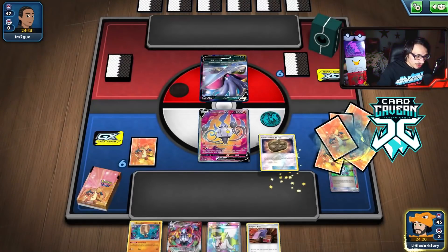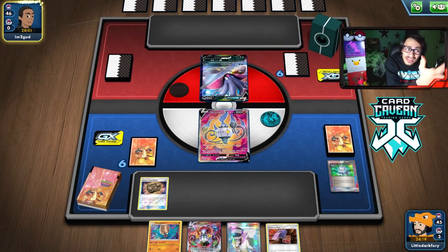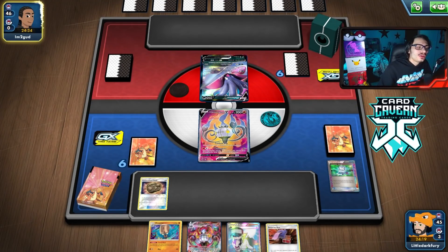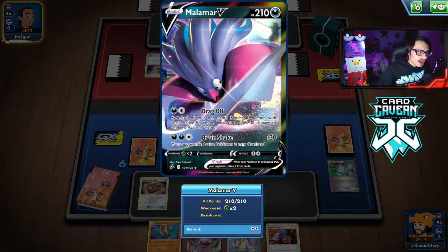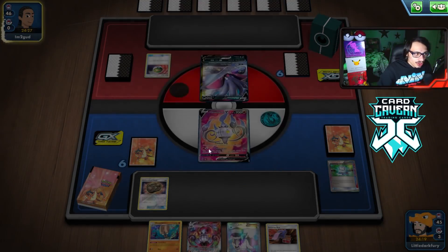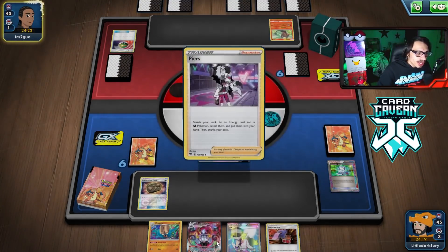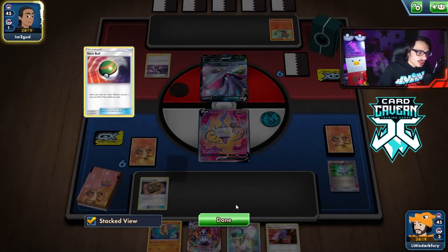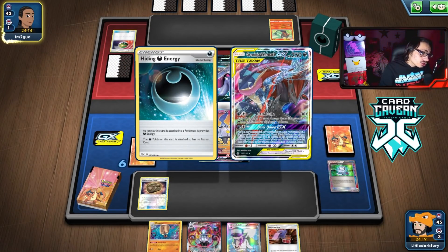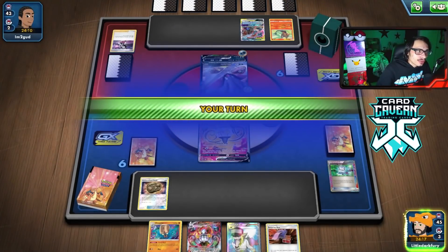I'll Ultra Ball, discard two cards to grab the Unidentified Fossil and pass - next turn we should have Amistar if we draw Rare Candy. Not getting the energy does hurt though; I would have had a potential turn two Max Poltergeist. They have the Drag Off attack which could be annoying - they could drag off my Unidentified Fossil or Amistar, which is why I want to get it set up quickly.